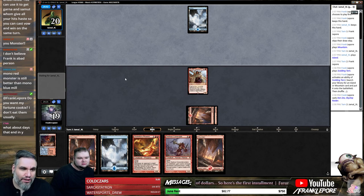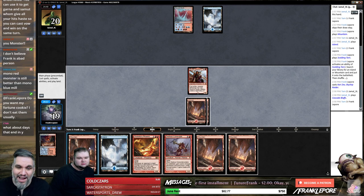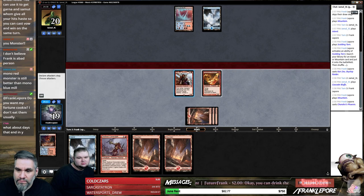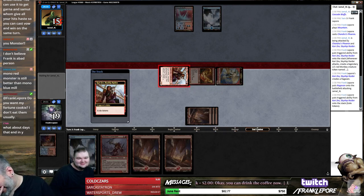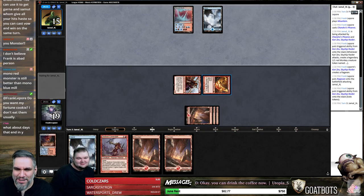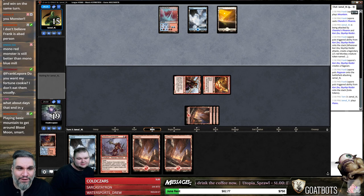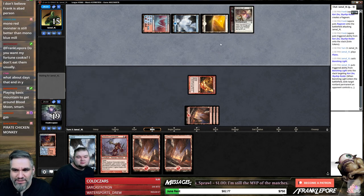Hey Frank, I saw your review on Kamahl's Jursig Vow — you can use it to get Garner and Samet who give all your hits haste so that you can cast the vow and win on the same turn. Okay, well you got a little crazier than I did but I appreciate it. Look at you attacking with a pirate, a chicken, and a monkey! That's a good board — the old pirate-chicken-monkey board. They actually did force us to do it — I tried to take the blue cards and they kept giving us Pia and Kiran Nalaar and Stromkirk Noble in the same pack.